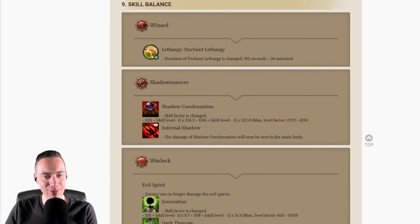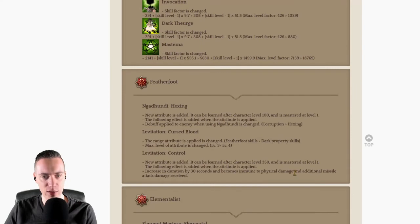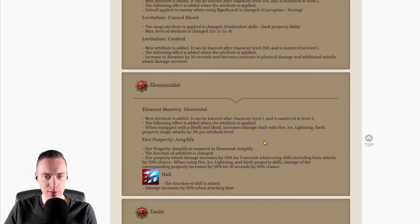A duration change for the Lethargy Enchant attribute goes from 60 seconds to 30 minutes. This has been ongoing — a lot of buffs are being changed to 30 minutes to make the play experience easier since having to rebuff every 30 seconds with 5 to 10 buffs is annoying. Shadow Mains and Warlocks receive nice buffs. Featherfoots are now dark property magic users with some good attribute changes. Elementalist changes are pretty good — the Element Mastery attribute increases fire, ice, lightning, and earth property magic by 3%, opening up a lot of possibilities with other classes through Elementalists.